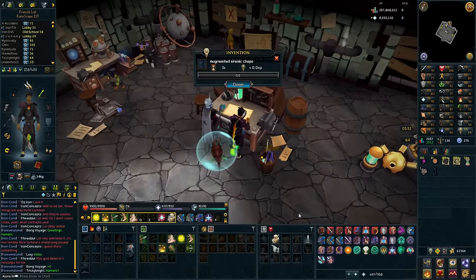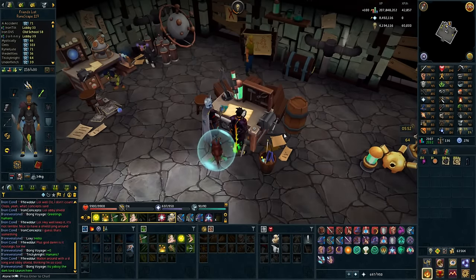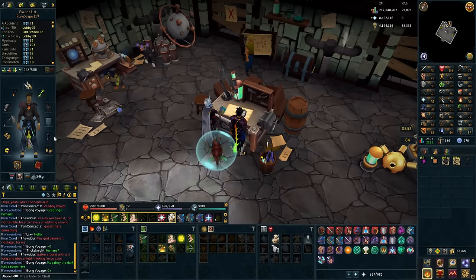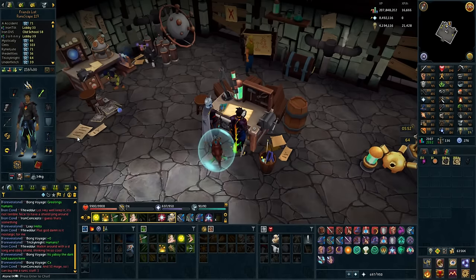I can now make these leggings. How much experience am I going to get? 100 - it's the same as Enchant Onyx on the necklace, nothing interesting. We now have the Augmented Cyrenic Chaps. That's actually so cool - look at these, they look so good. Now I need to get the Venom Blood perk - I'm just going to do that on my own, and I'll have it in the future.